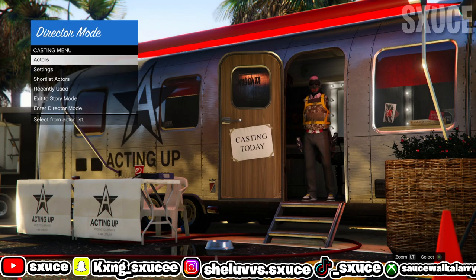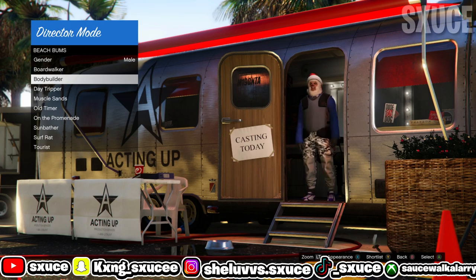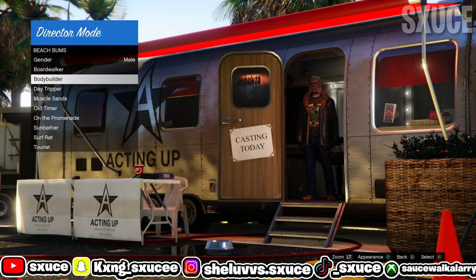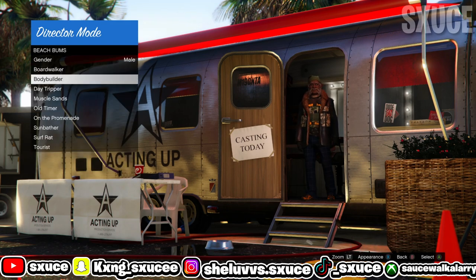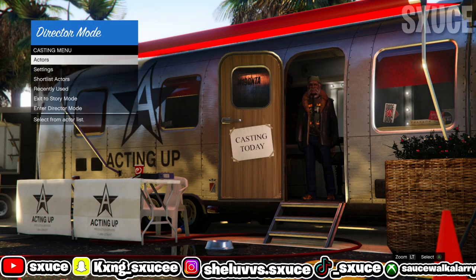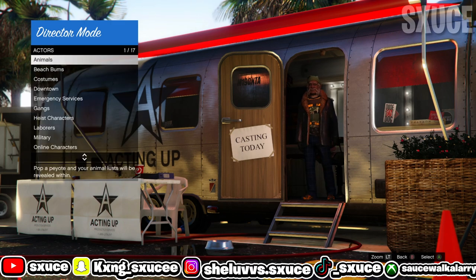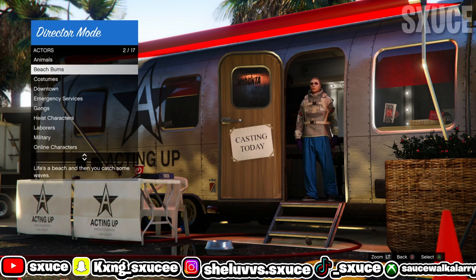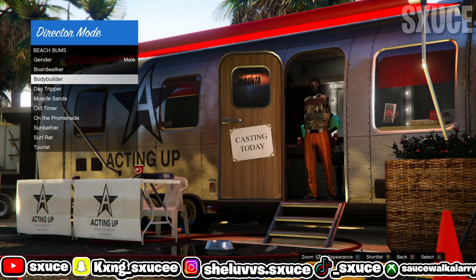One issue you might have is when going back to beach bumps or emergency services, your outfit isn't changing when you're hitting square or X. If this happens, just go to a different option and your outfit should change. It usually takes me about 15 to 20 minutes to freeze the Christmas mask. Once you get the muscle memory down, you can go a bit faster — but don't go too fast where you start clicking random outfits. Also, if you accidentally go inside director mode, just return back into the casting trailer and you should be good.